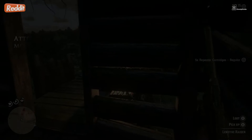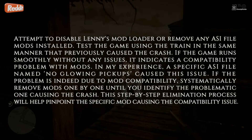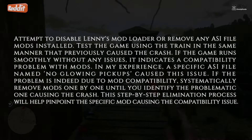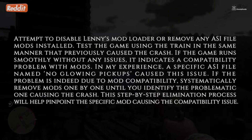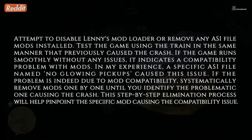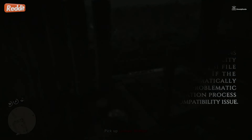Fix 2: Attempt to disable Lenny's mod loader, or remove any AC file mods installed. Test the game using the train in the same manner that previously caused the crash. If the game runs smoothly, it indicates a compatibility problem with mods. In my experience, a specific AC file named 'No Glowing Pickups' caused this issue. If the problem is due to mod compatibility, systematically remove mods one by one until you identify the problematic one causing the crash.